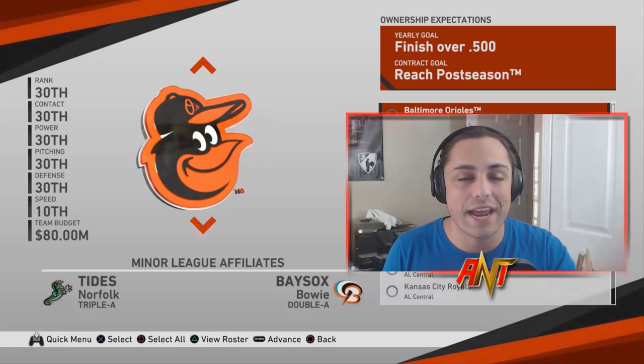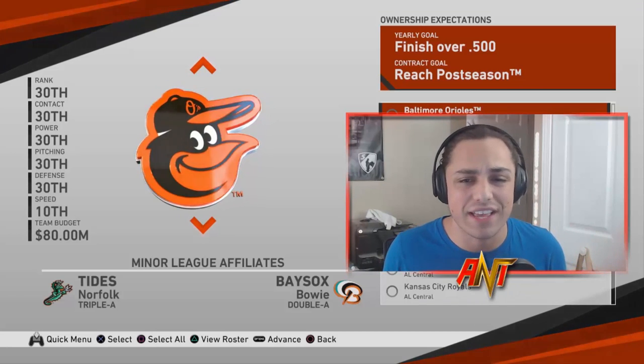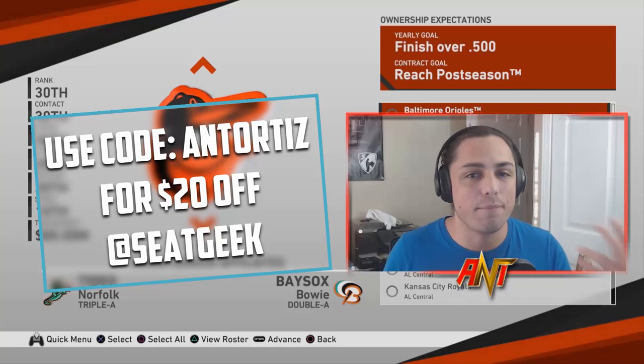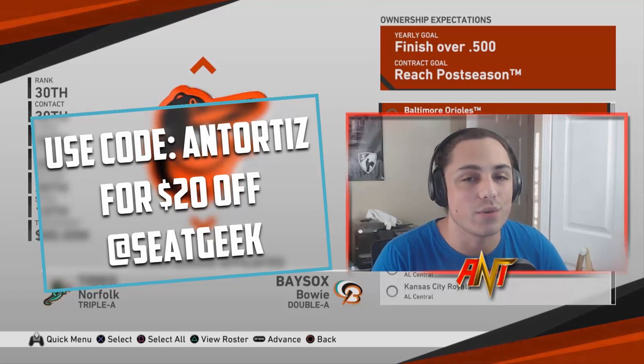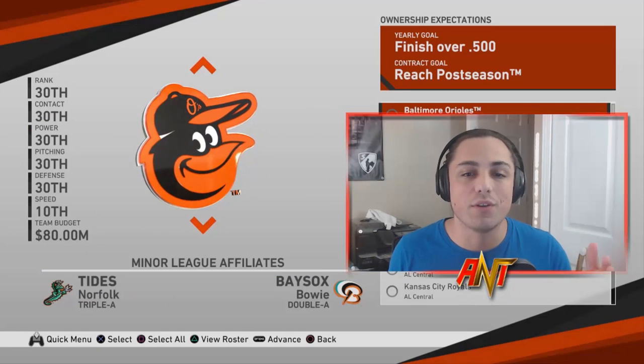Twitter is probably the best way to get in contact with me if you have any questions about MLB. Also, if you guys need tickets to baseball games, basketball games, any sporting events or concerts, go to SeatGeek and at checkout use the code 'ant ortiz' for 20% off. Let's get into this rebuild.